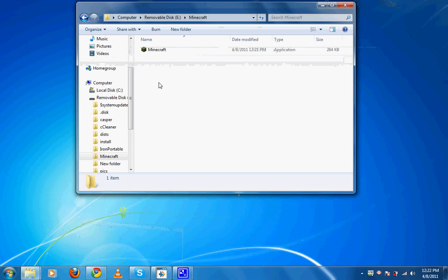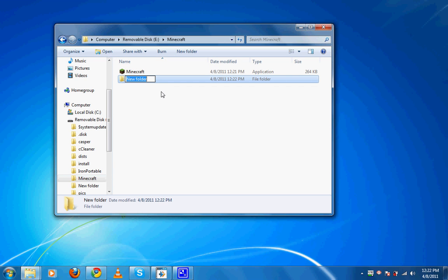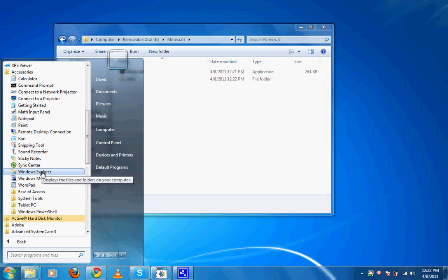Now you can see it's in my Minecraft folder I just made. Step 2 is downloading. Step 3 is making a folder called Data. And then what we're going to do is open up Notepad. This is the next step. Click All Programs, Accessories, and Notepad.